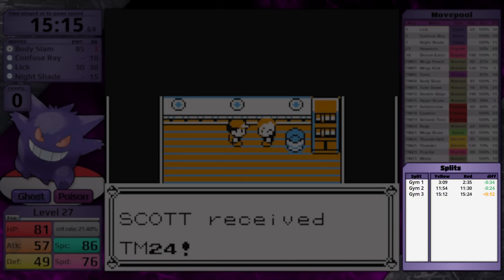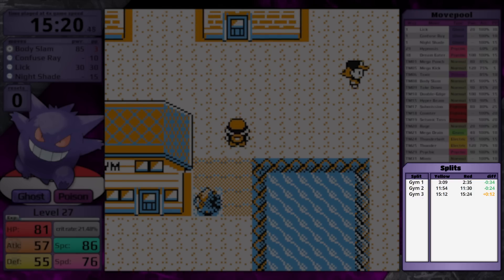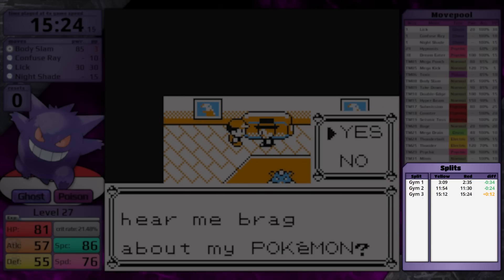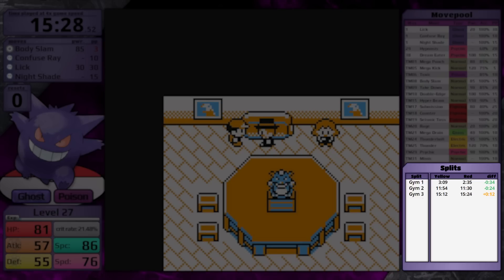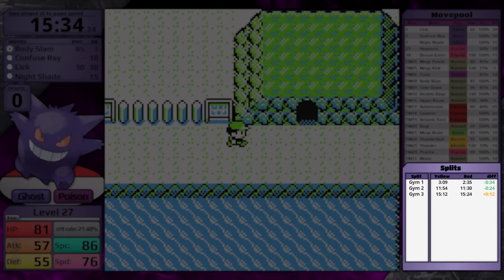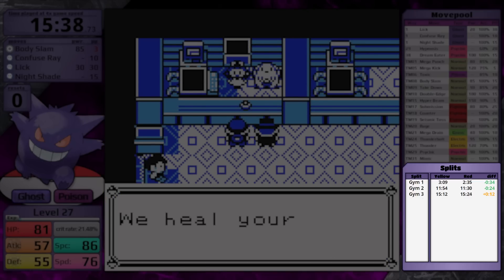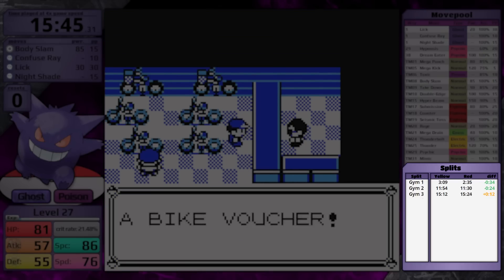A brief comparison of the early game: against Brock in Pokemon Red, Gengar was faster by 34 seconds. Against Misty, it dropped to only 24 seconds ahead — though without the Lick reset it probably would have been 50 seconds to a minute. Against Surge, however, Gengar is now faster in Pokemon Yellow by 12 seconds. The major contributing factors are Gengar needing to catch an Oddish in Red, and Surge's team being faster to get through in Yellow because he has fewer Pokemon. These times are only 12 seconds apart — it's very close.